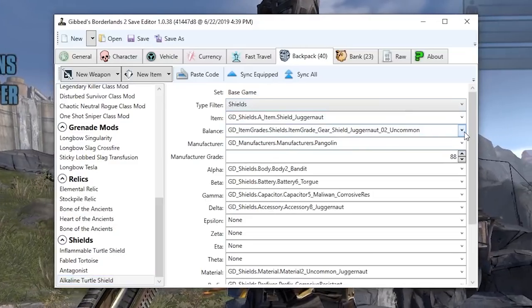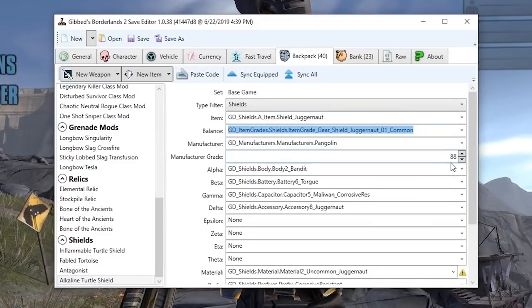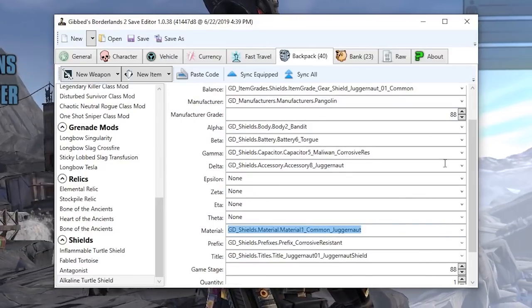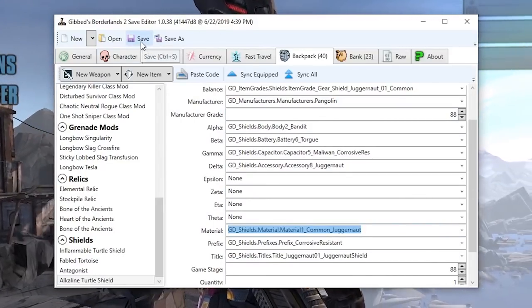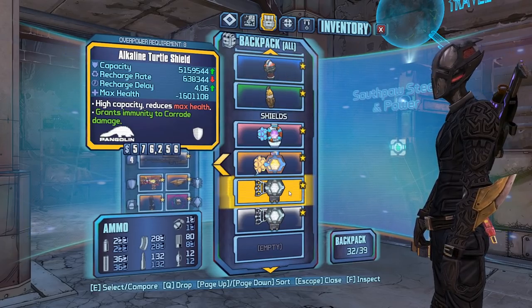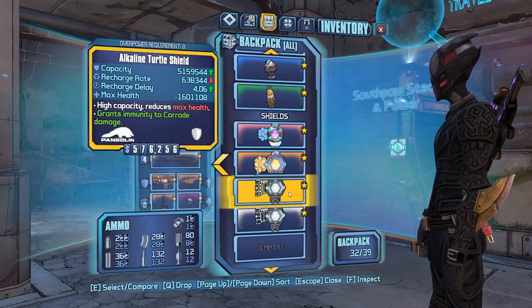So balance needs to be common, and then change the material too. Boom. That's it, that's all I'm changing. I'm done with this farm. I've had enough. Save. Alkaline, white rarity, turtle shield, minus 1.6 million. That's going to work.